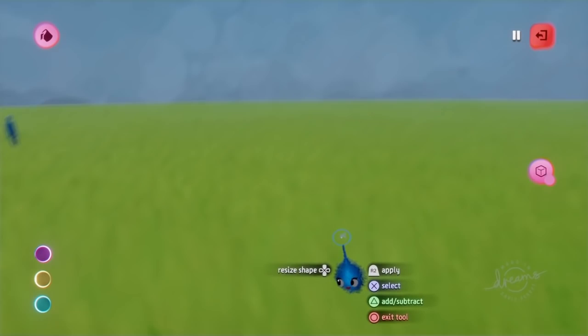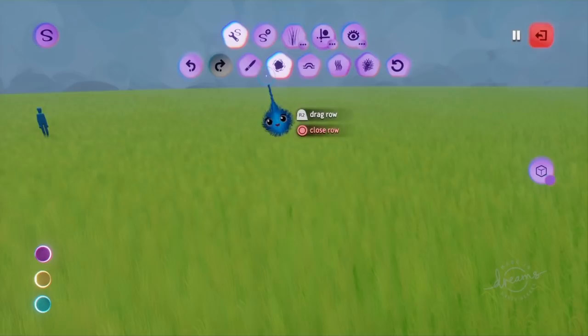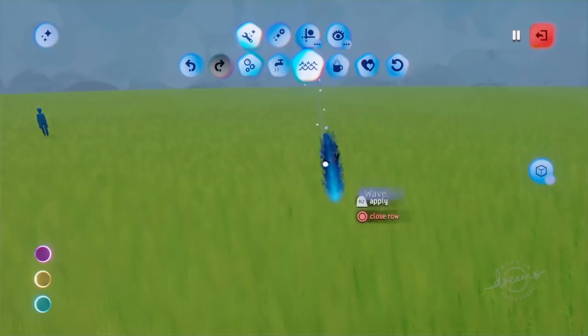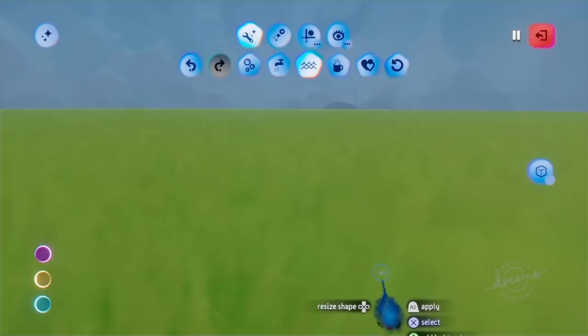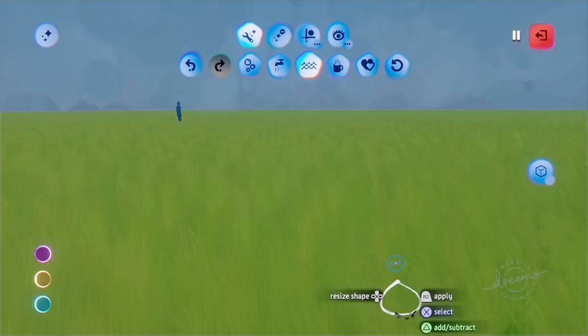Now we want to see the animation tool style. That's the one I want - wave, probably. Just a touch. Yeah, that's enough. It's quite windy - I don't want it to be worse than windy, just want it to be moving. That's it.